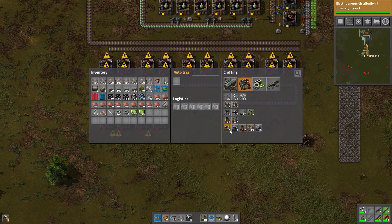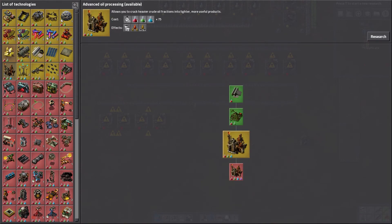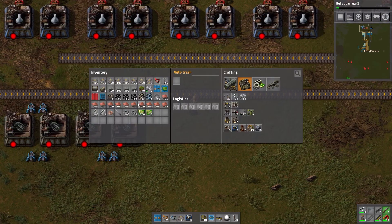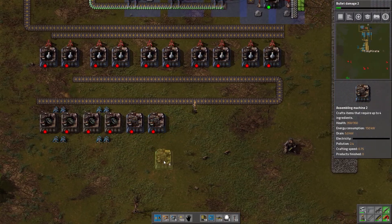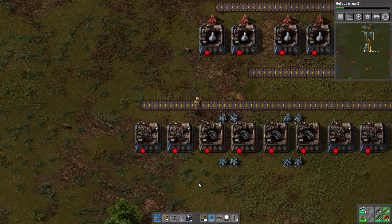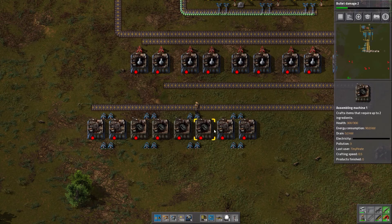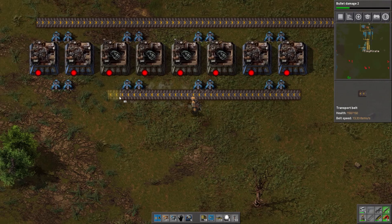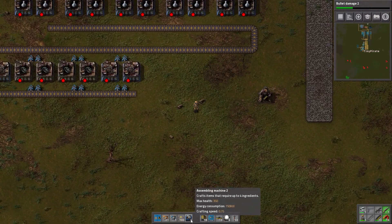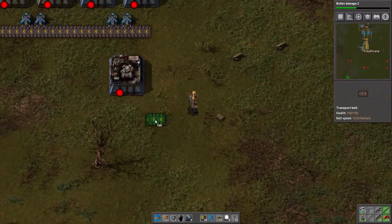We're going to need a fair few factories to keep up. Electrical energy distribution is done — let's go for bullet damage and stuff like that. We need eight of these to be doing one a second. Can we fit them all along there? I think we can — six, seven, eight — that gives us a bit of space for the ammunition manufacturing, which is ideal. The turret factory will probably be here, and it requires plates. We'll put plate on this belt, then bring in copper and gears along here.